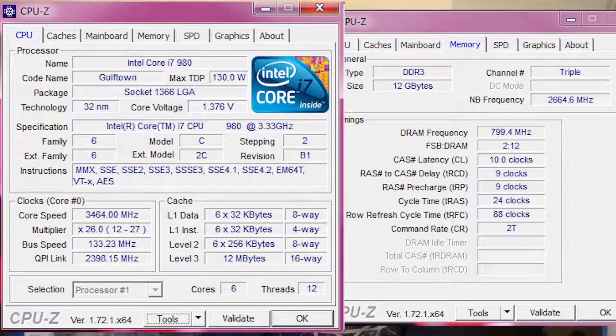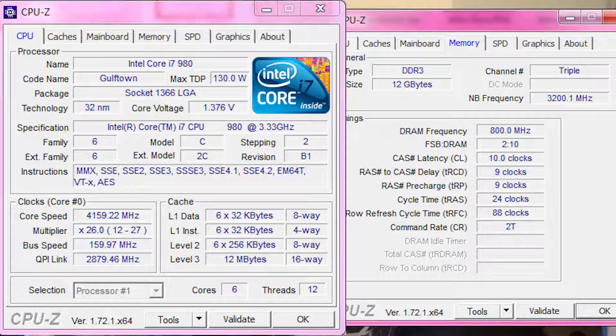We've gone to an i7 980, the 6-core, at 3.464 gigahertz with 12 gigs of RAM. I didn't really see how far we could push it — I just did a quick and dirty overclock to 4.16 gigahertz, which is really just getting the RAM back to 1600 megahertz and then using the maximum multiplier allowed, which is 26 or 27 depending on whether Turbo engages or not. And it's very stable.